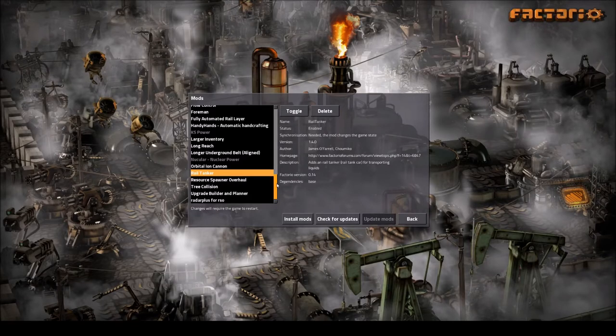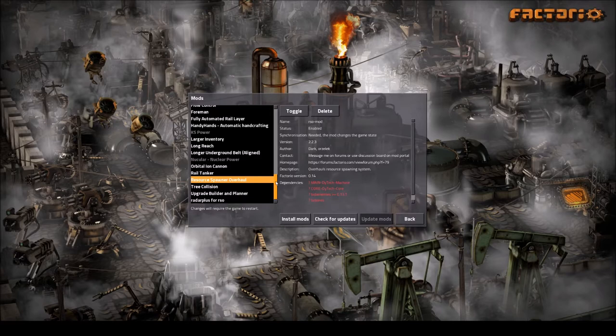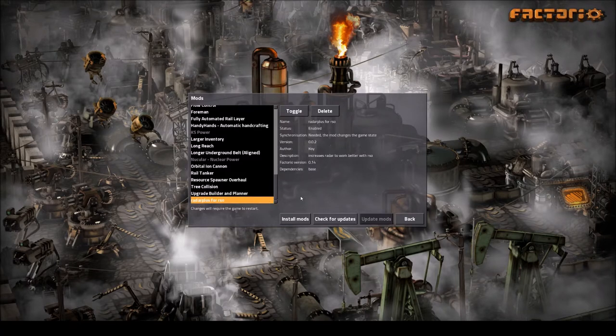Rail Tanker gives you a better way of transporting oil via train instead of barreling it up. RSO mod changes resource generation because I think there are too many ore patches close together in the base game — this makes you work with trains, and I love working with trains. Tree Collision makes hitboxes on trees much smaller so you can walk through forests without getting stuck. Upgrade Planner automatically upgrades belts and other items as long as you have the materials. Radar Plus works with RSO since ores are far away.